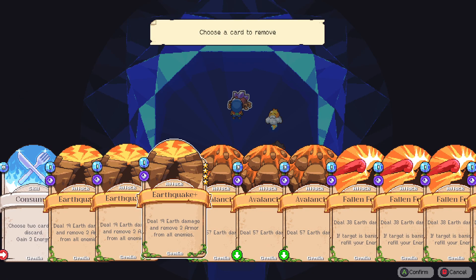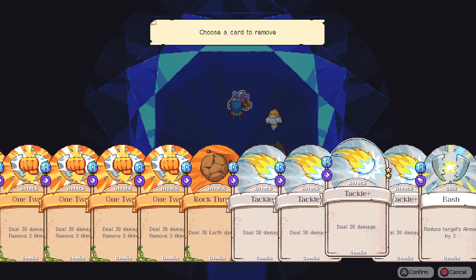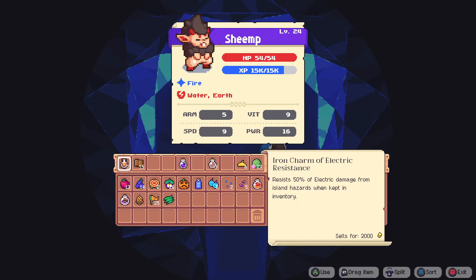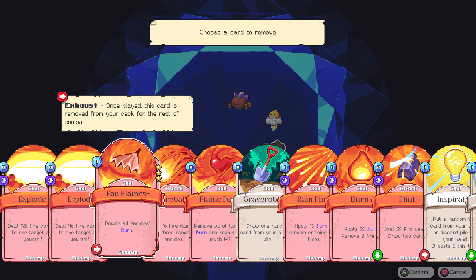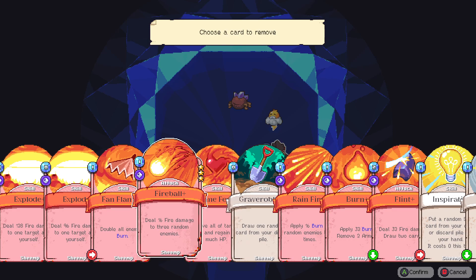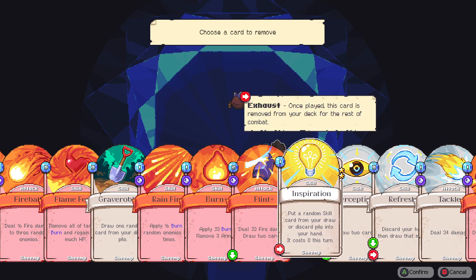Let's see what we can cleanse from Gemlin's pile — that's a good card, we'll keep that. Most of Gemlin's cards are really good, that's why he's my favorite. Maybe Sheep has some bad cards? Let's have a look. I don't know if I like this Explode card — you have to totally terminate your poor spirit, but I guess if you're in a pickle that might be good. Flame Feed — remove all of target's burn and regain that much HP. I don't know if I like these cards necessarily. Let's get rid of Inspiration.